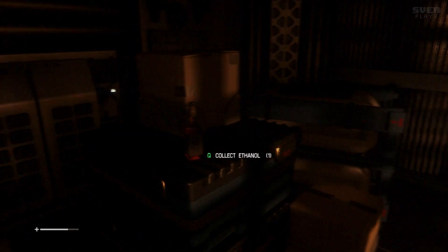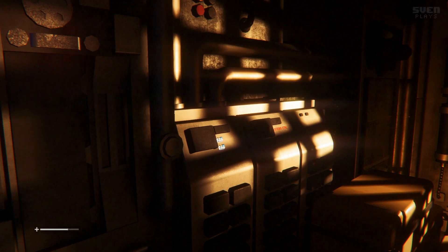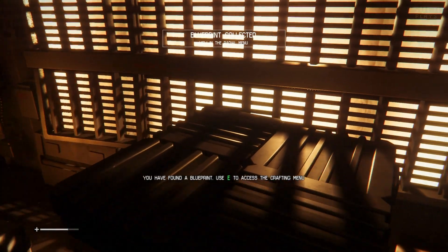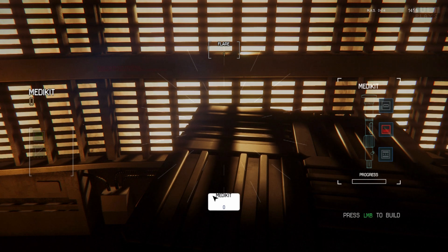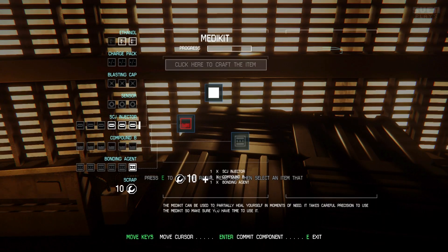Where's the goods? Ethanol. Flare. I'll save the flares for now because it's not dark enough. Blueprint — access the crafting menu.